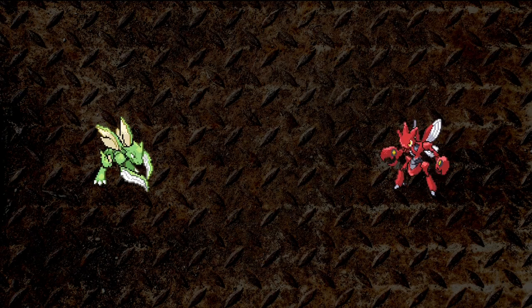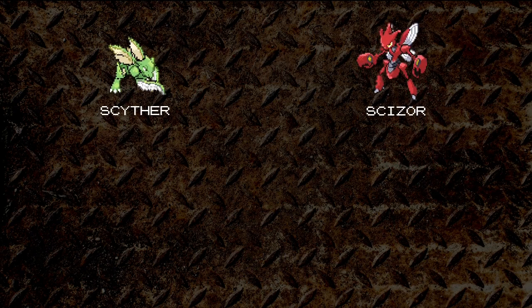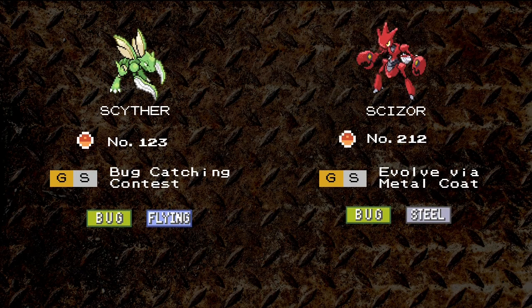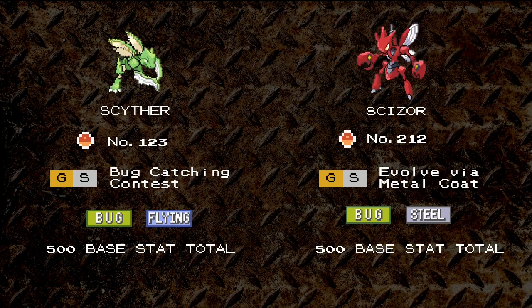You might be thinking there's no contest here. Indeed, Scizor is an evolved form of Scyther, but let's take a closer look. These two were introduced in Generation 1 and Generation 2 respectively. Scyther evolves into Scizor after a trade holding the Metal Coat. Both share the Bug type, with the other type being Flying and Steel respectively. Each has the same base stat total, focusing on speed and balance respectively, and that one's important.